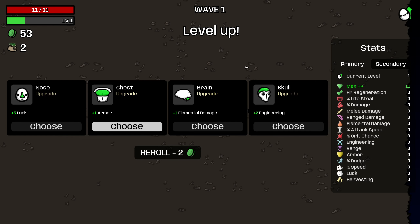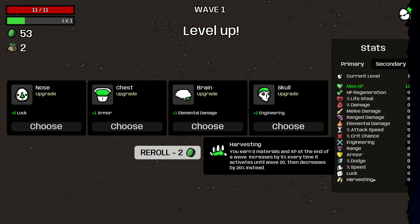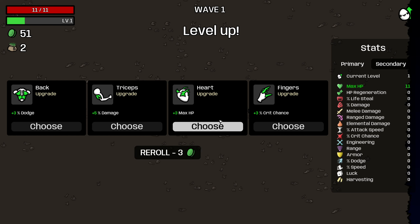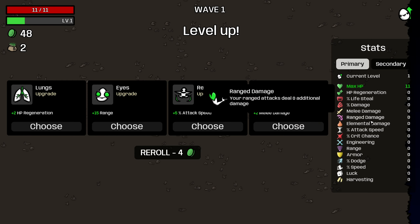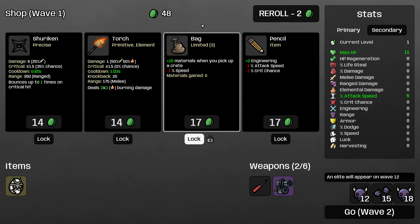It's very important that we find ranged damage, because it's super efficient to buy ranged damage early, and I'd rather also find harvesting. I'm going to re-roll because it's so important to find ranged damage or harvesting on this character. At two re-rolls we got a little unlucky, but I'll buy just the attack speed, definitely locking this bag, and we will lock any ranged damage item that we see.